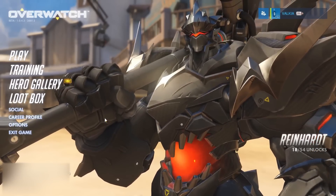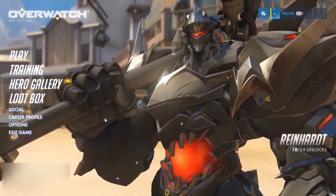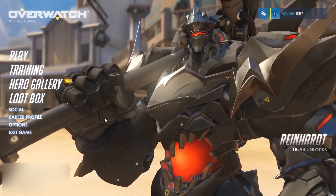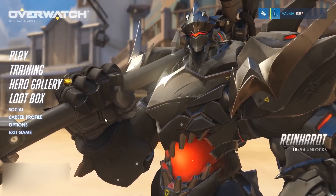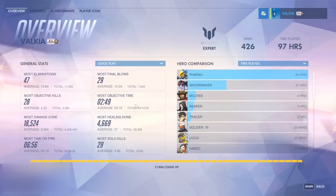What up guys, my name is Valkyr and we're going to take a look at your career profile today, which includes statistics, achievements, and your player icon. It can be found in the top right hand corner and it's what people see when you join a party. Let's go ahead and click on career profile from the main page.